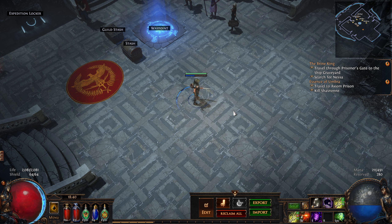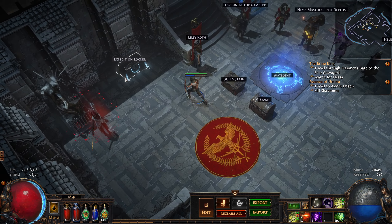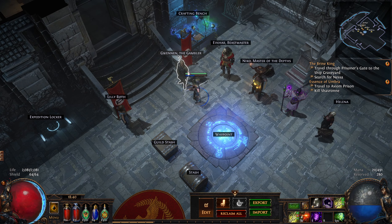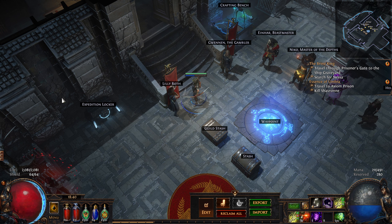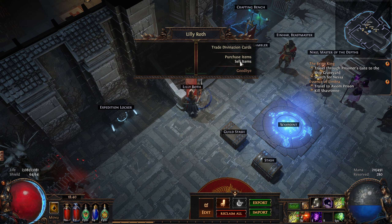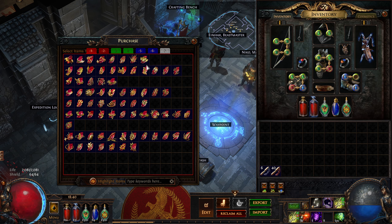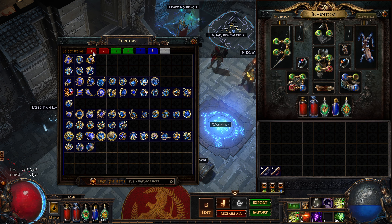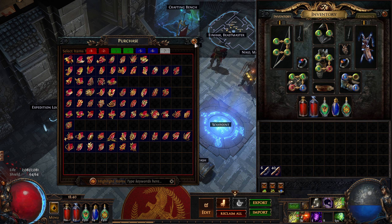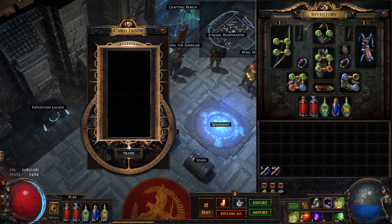We haven't got any gear. I have put Expedition Locker in my hideout. We've now got Gwennon in the hideout as well. And Lily Roth, now we're at Act 6, is also in the hideout. It's worth mentioning — she will sell you a lot of gems. If you need to get any more gems, you'll probably find Lily might have them. I've also just noticed you can trade divination cards to her, so you don't need to go back to Tasuni in Act 4.